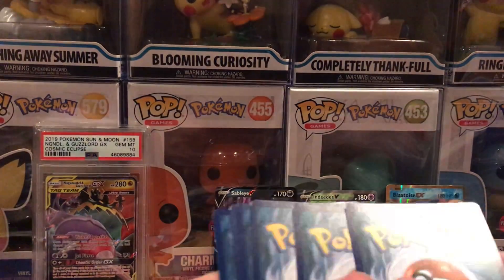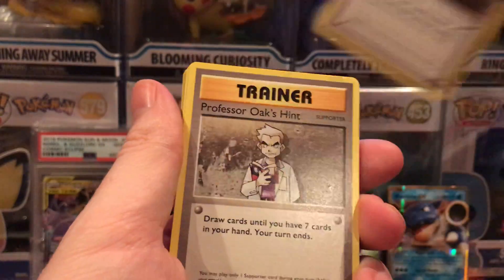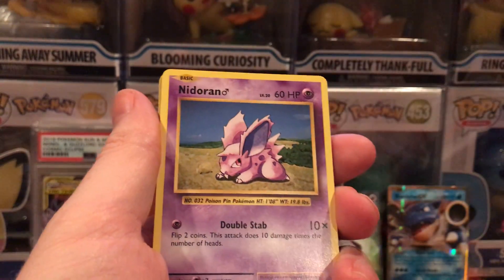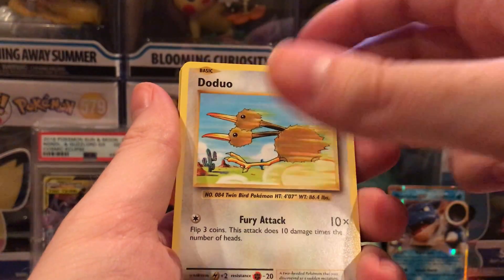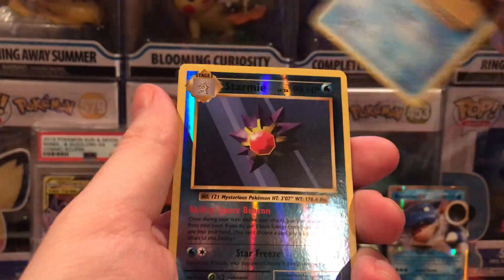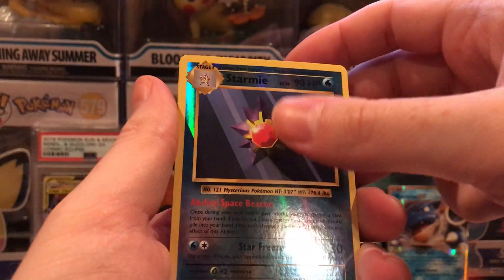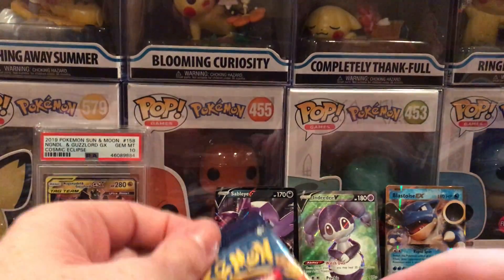Code card. Poliwhirl, Brock's Grit, Professor Oak's Hint, Nidoran, Ponyta, Doduo, Pikachu, Staryu Reverse, Holographic Starmie, and a Mewtwo Non-Holographic.